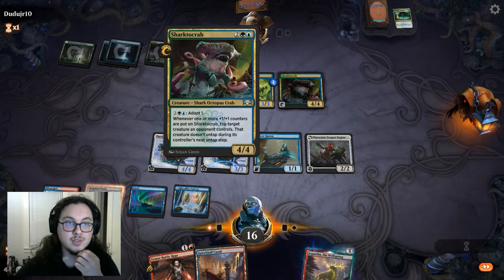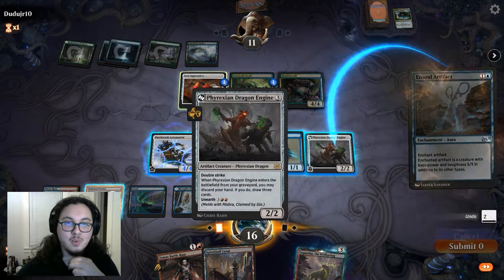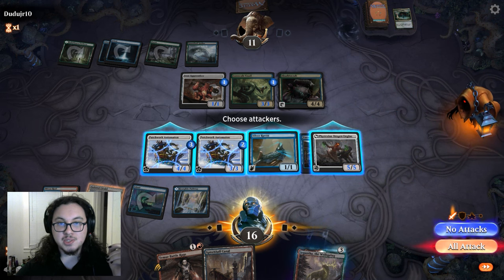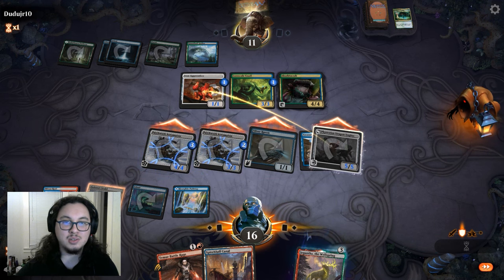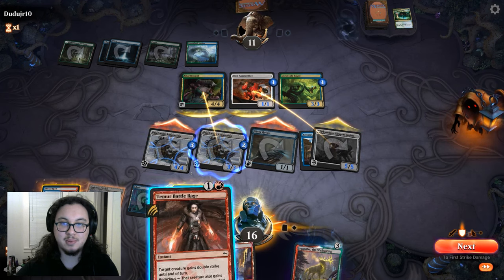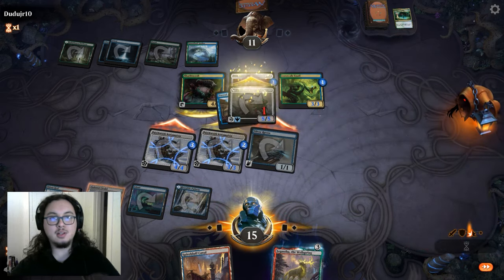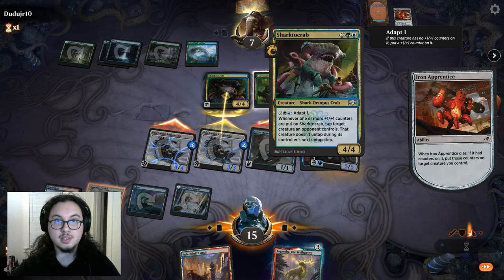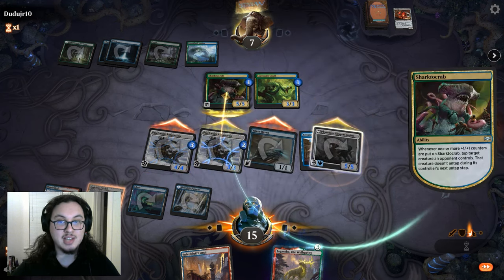We're going to put our Ensoul artifact on Phyrexian Dragon Engine — surprise, surprise. We're just going to attack in with everything. They are so incredibly dead. We'll use Temur Battle Rage to give that trample. I take one — very cool — and they are out. Our Phyrexian Dragon Engine is never untapping, and that sucks, it won't untap. But did we have fun? Yeah, we got to attack — we had fun.